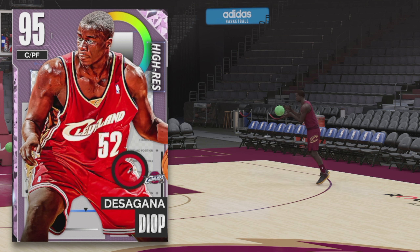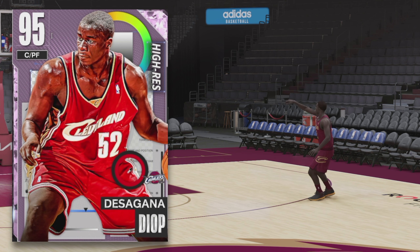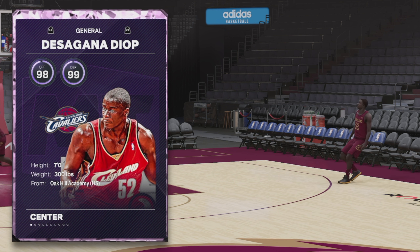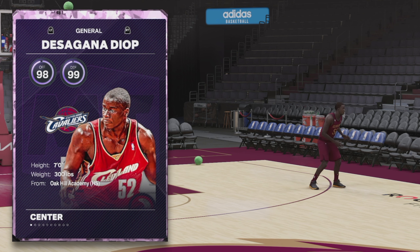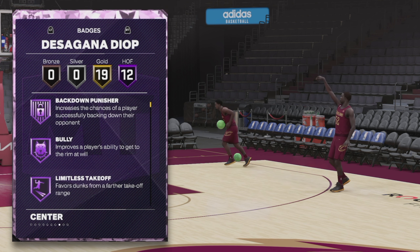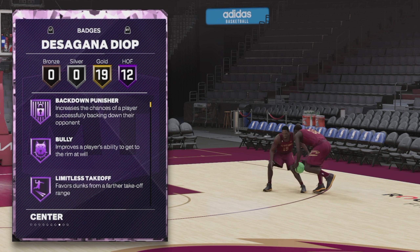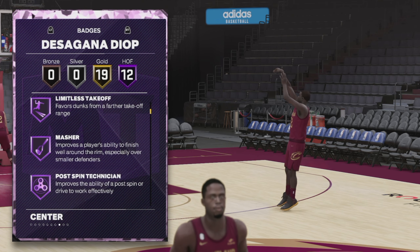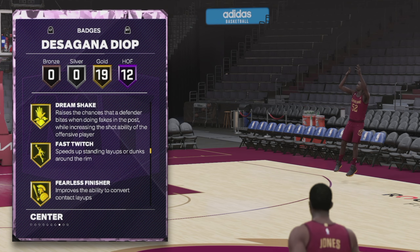I know I pronounced his name wrong, give me a break, but he's a 95 overall Pink Diamond. The one saving grace is that he has a phenomenal jump shot, and we're gonna show you why it's a saving grace. He's seven feet tall, can play the power forward and center position. He's seven feet, 300 pounds — big body, Oak Hill graduate, straight out of high school. That's kind of crazy. He's coming with 12 Hall of Fame badges.